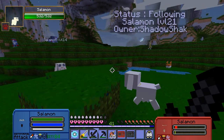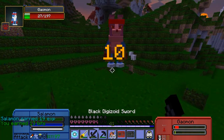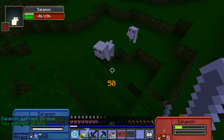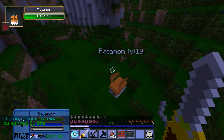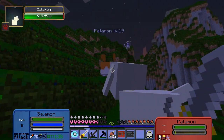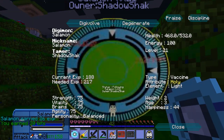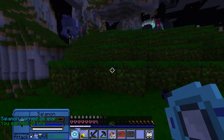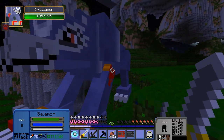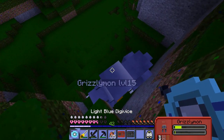Salamon should be able to take her down — whoa, that was crazy! A good amount of experience. Go for it Salamon! We're getting so much experience so quickly, it's crazy. Kick her butt, go for it! We are pretty close to getting Salamon to level 22. Let's fight this Grizzlymon — I think we should be able to Digivolve right after this. Salamon, go in action, I'll let you go for it!